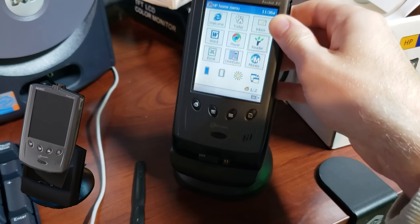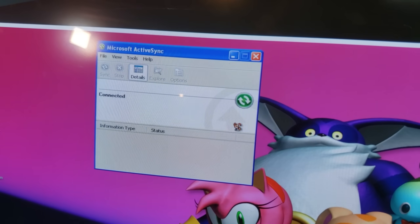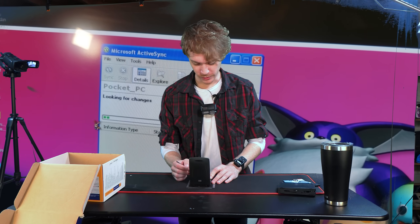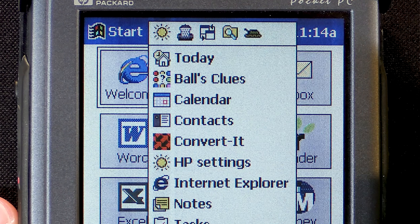To install games and apps and do general maintenance on this thing, you slide it into a dock, go onto your Windows XP computer that you definitely have. Let's not get too bogged down in the weeds right now. Let's explore just what this old version of Windows has to offer.